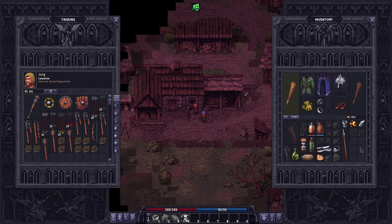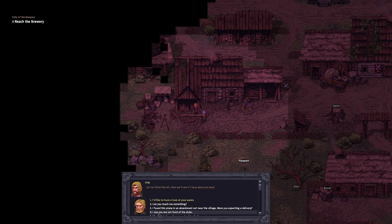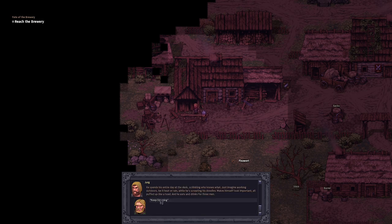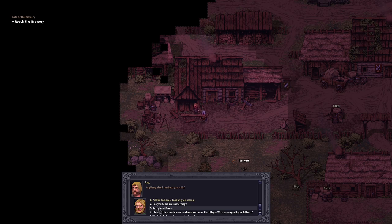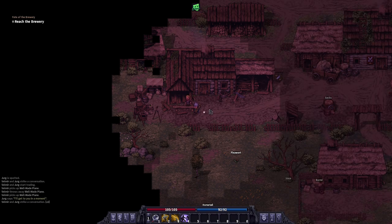The carpenter is up first. We're going to sell a couple of items and also grab the well-made plane — it's now time to utilize it. Talk to the carpenter and pick option number four. It says 'I see you're not fond of the elder.' Click through the dialogue: make sure you click option number one, then ask what happened to Dwar. He won't want to say anything until you've basically bribed him. Pick option number two — either you bribe him 100 crowns, or say 'maybe I can help you out with something.' By doing this, he will allow you to just give him the carpenter's plane, free of charge. Now we can do the brewery the peaceful way, which will give us a lot of crowns.